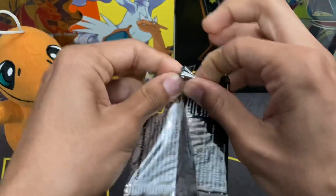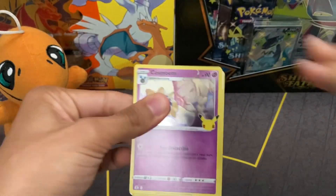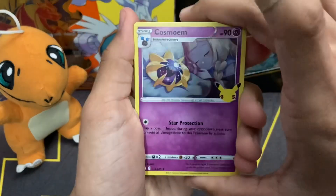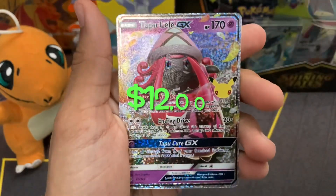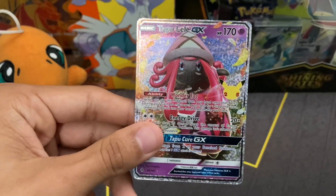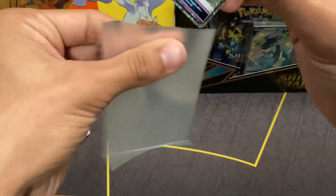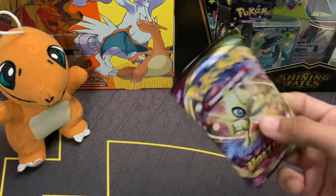We're gonna move right into our next one — not gonna keep this video too long, just want to get through all these packs. I can see something in the back — let it be that Magikarp! We got Dialga, Solgaleo, and Tapu Lele GX. This is a new one to our collection. The pull rates on this one are actually really hard, so it's cool to finish it off, but not the card you want from Celebrations.